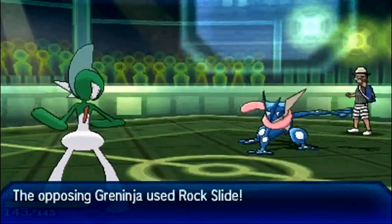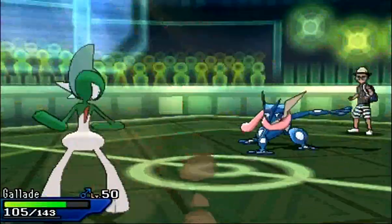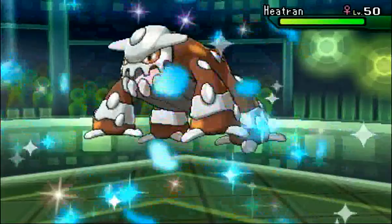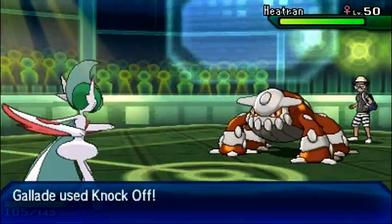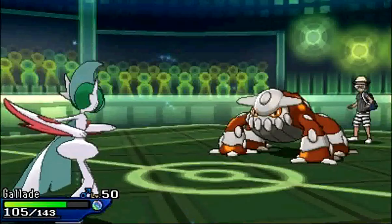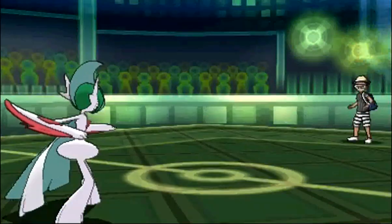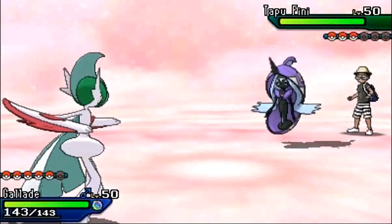In comes Greninja now. The fact that he's coming in here makes me believe he's got a Scarf. He also switched out against my Excadrill earlier. I'm just gonna go out into my Gallade. He goes for the Rock Slide again and is not gonna stay in — he goes right back into Heatran, which is a switch I wasn't expecting. I decided to go for the Knockoff expecting the switch, but I wasn't expecting Heatran to come back in. Obviously, we already know it has a Z-Crystal, so I can't actually knock it off. Plus, Heatran is weak to Fighting, so it's not a really common switch-in for Gallade.